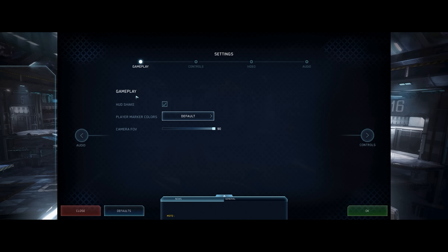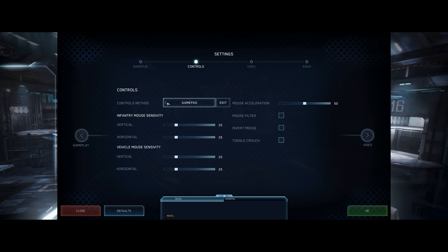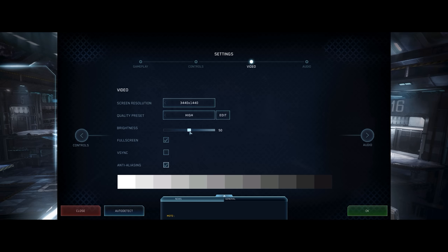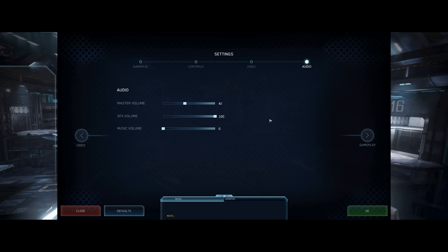The gameplay tab has options for HUD shake, player marker colors, and camera FOV, though the FOV in the launcher supersedes this if over 90. The controls tab lets you configure for keyboard or gamepad, with on-foot sensitivity, vehicle sensitivity, and a mouse acceleration option. Video settings are pretty straightforward — full support for 4K and ultra-wide resolutions, which is a huge plus for PC enthusiasts. There is also a built-in anti-aliasing option that does a good job smoothing out the jagged edges from the old Xbox 360 engine. Overall, no noticeable flaws in the settings.